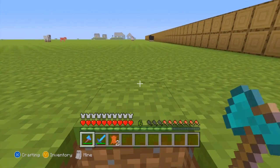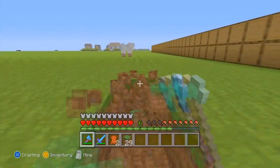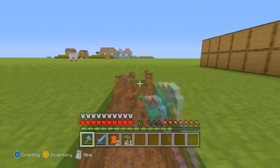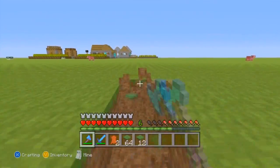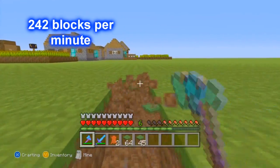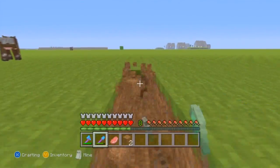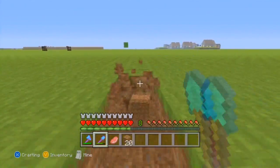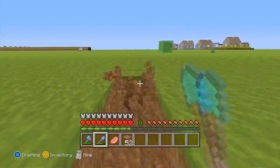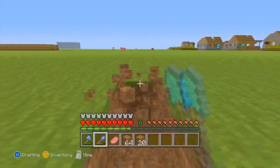For the multi-tool axe versus the shovel, I took into account two blocks: the grass block and the wood block. These are the two main blocks you mine with each tool — the axe goes with the wood block and the shovel with grass. For the grass block, the multi-tool axe mined 239 blocks per minute and the shovel mined 242 blocks per minute. The data favors the shovel by a couple of blocks, but that difference is so small it's essentially negligible. I'd say they're the same on the grass block.